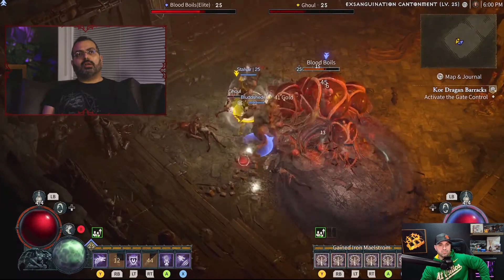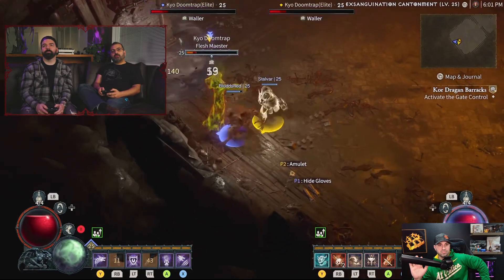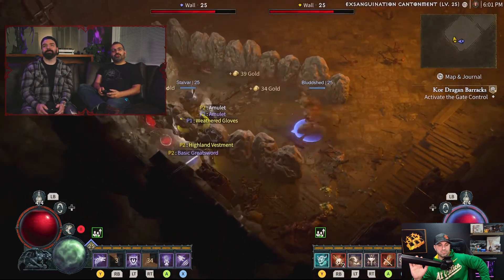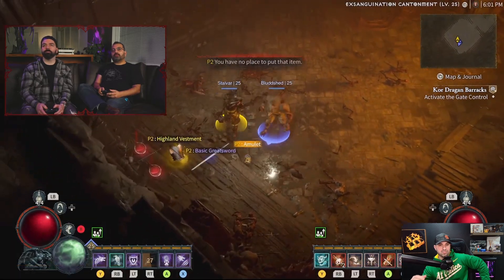Cellars exist in every zone and each one can have a completely different outcome every time you enter. There's also a whole side quest line tied to a major campaign character that takes you through cellars and a dungeon — it's more than just a side quest, it's a significant character from the campaign with their own extended story content.